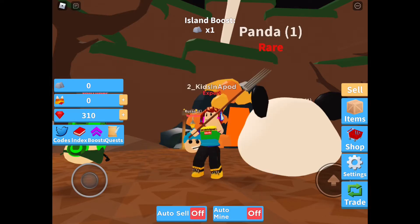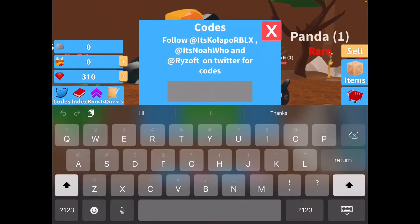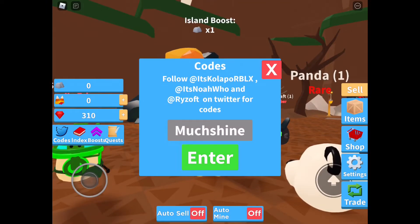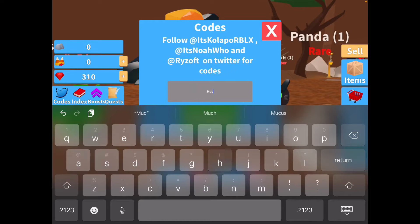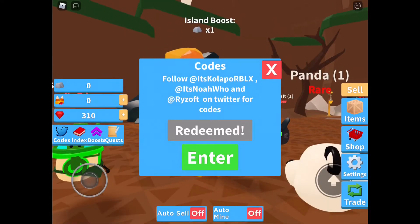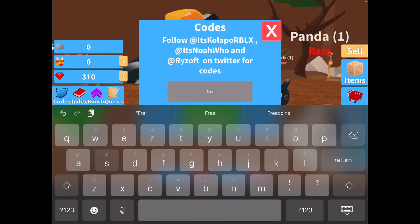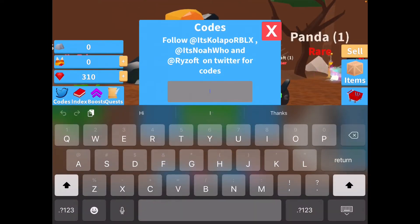Nope, that is a different one — I'm confused. Alright, the next code is M-U-C-H S-H-I-N-E. The first code gives you a boost; Much Shine gives us another booster. And the next code is M-U-C-H L-U-C-K — Much Luck is the next one. There we go. And the next code is F-R-E-E S-H-I-N-E — Free Shine.